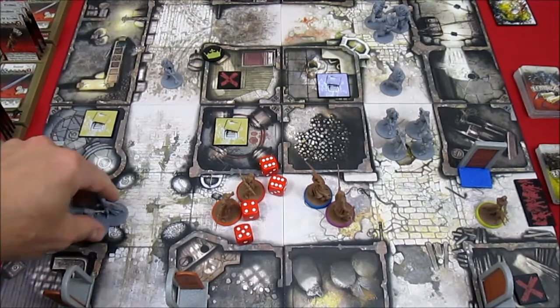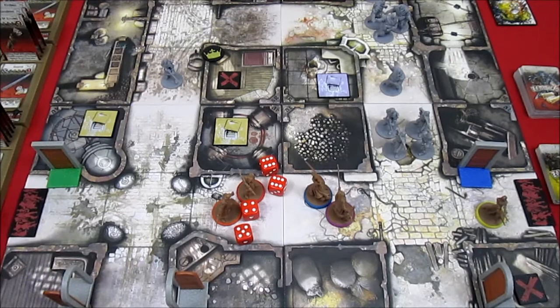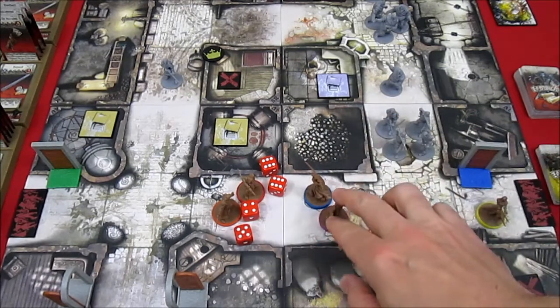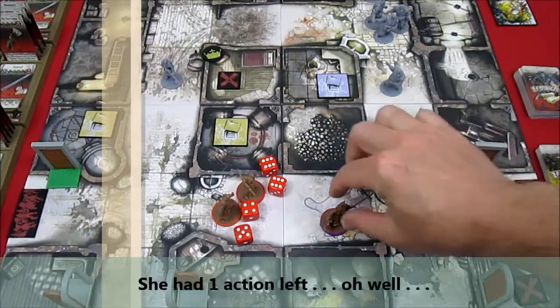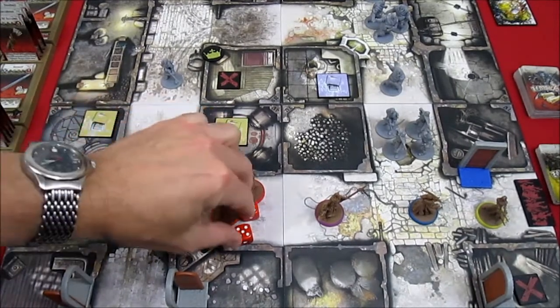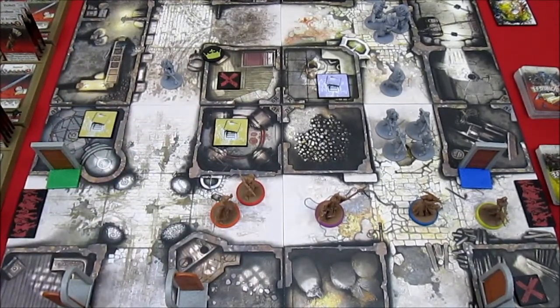Takes out the entire horde — so that was pretty good. She still has 1 action remaining, and we've got to get moving, so she'll just take her final action and move. That's it for Nelly. That Chaos Bow can be extremely powerful when all 4 dice hit.